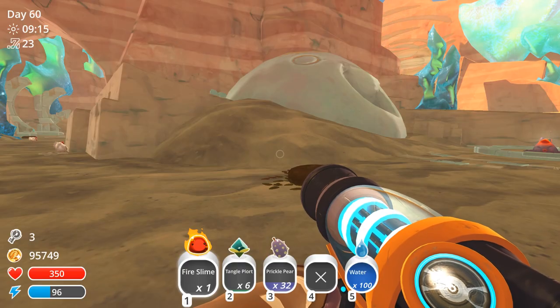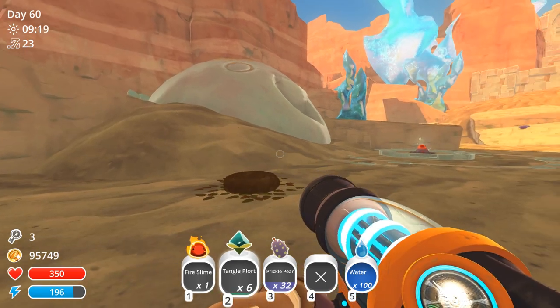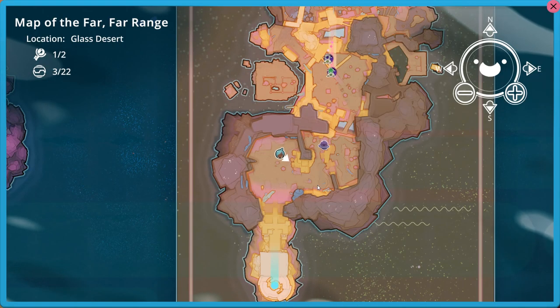Hey everyone, I'm Almar of almarsguides.com and in this video I'm going to show you where the three tangle plort statues are for activating the southernmost fountain in the Glass Desert.